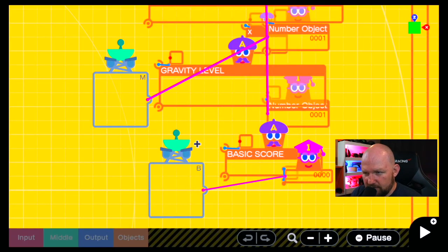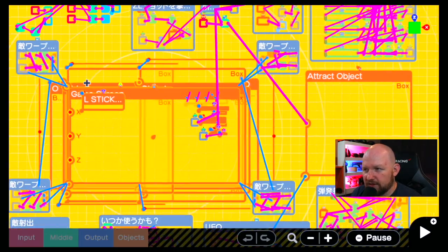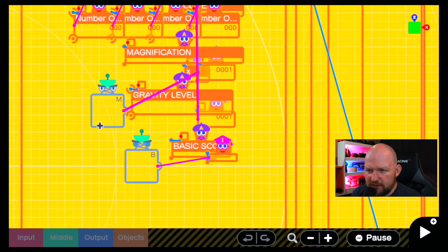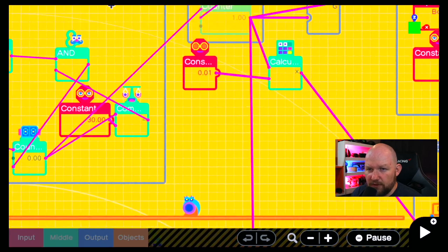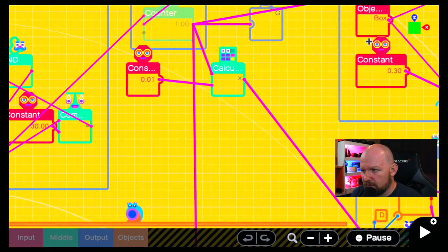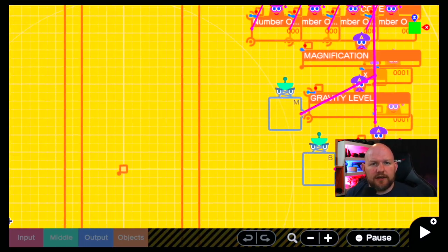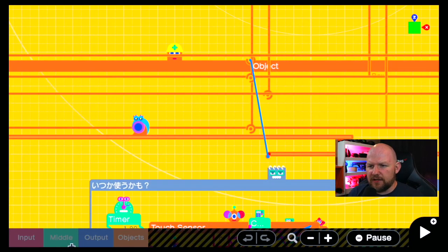Now let's check out the game code here. As you can see, it's fairly complicated. We're going to try to get into understanding some of this at some point as I build my own skill. But this is one of those things where you can dig in yourself and see how the creators are doing things.